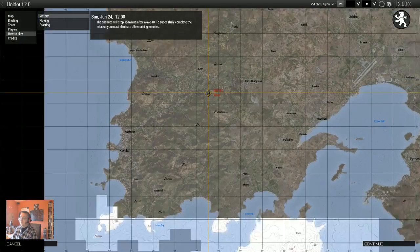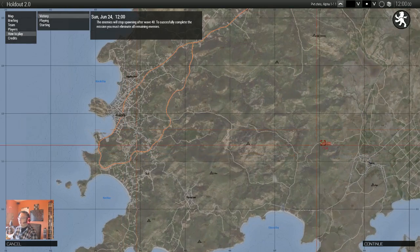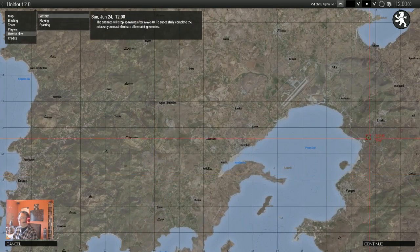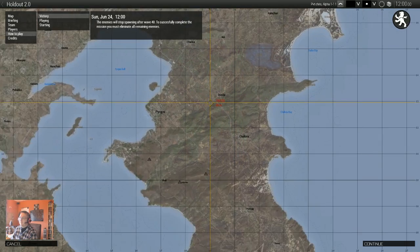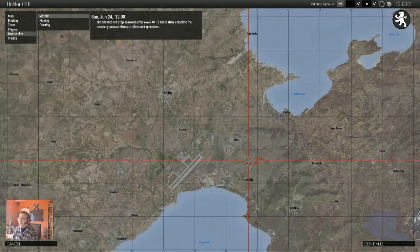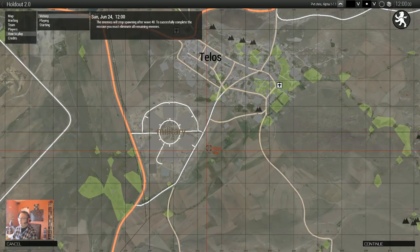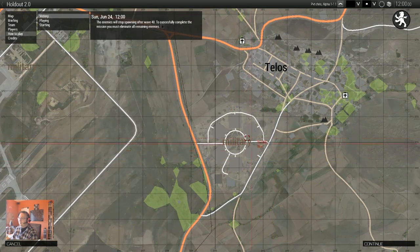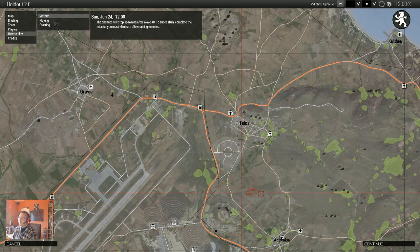We've tried out playing in various cities. For example, if we were to select one of the smaller cities like Talos, you could choose the military complex next to it and choose that as a location to defend. Then you'd have to select four directions from which the enemies will approach your military complex.